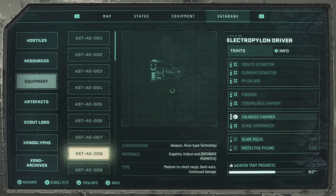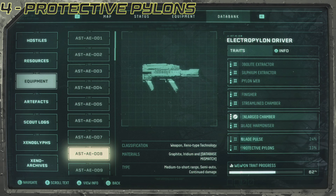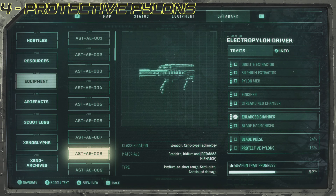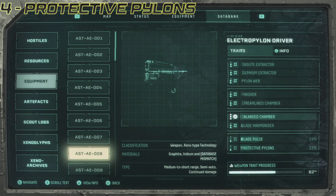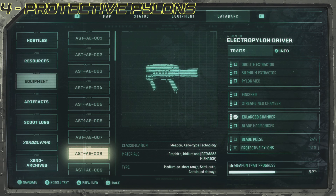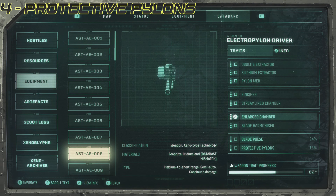So we're gonna pick protective pylons. Protective pylons gives you extra protection when you're close to the pylons that you have put on the ground. A description of every perk and its function will be in the vid's description below — I will try to list them from most to least desirable as well. So for the bottom bracket we will take protective pylons.